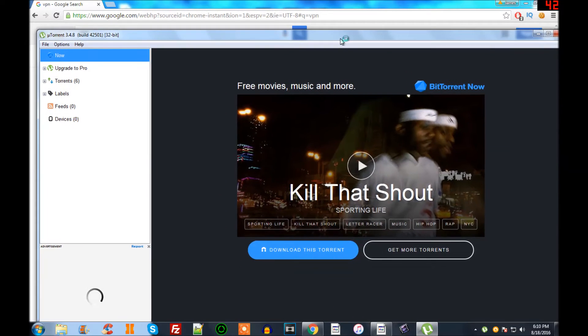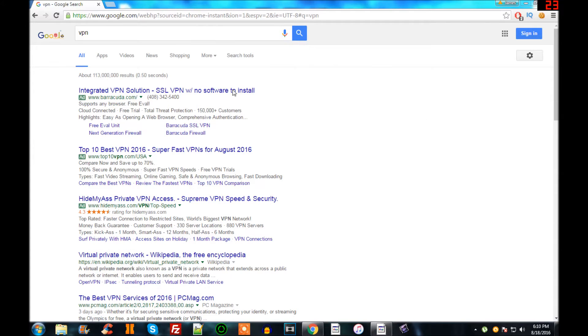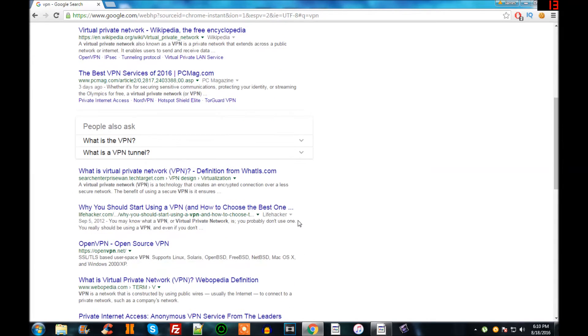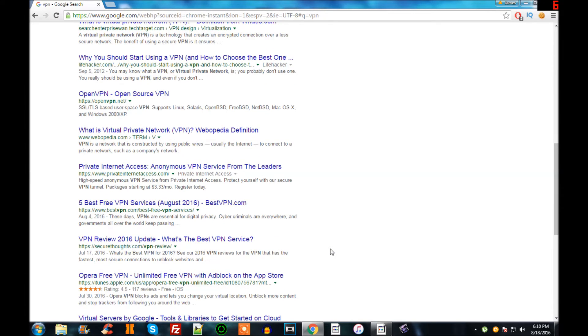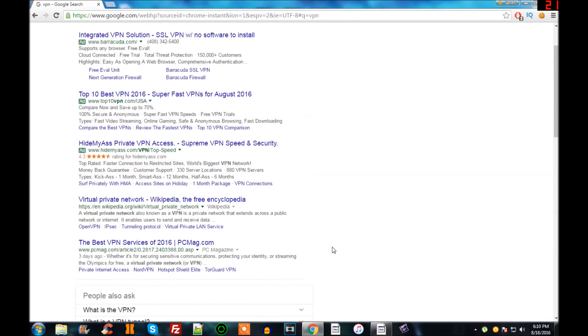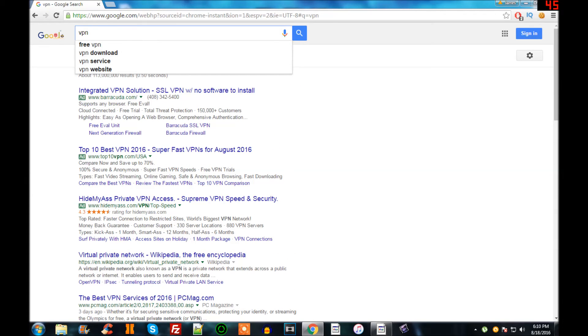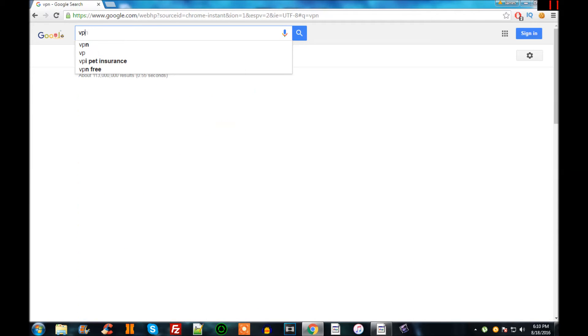A window will come up — just exit out. Now for the VPN, it can be tough choosing which one to use because there are so many options. My advice: just pick one that works for you.